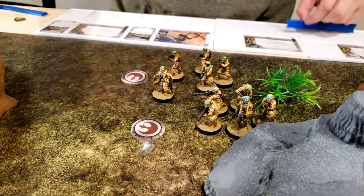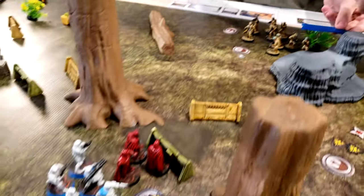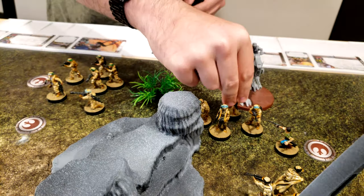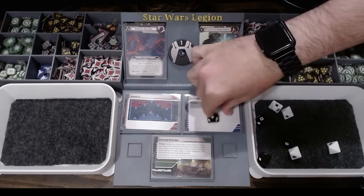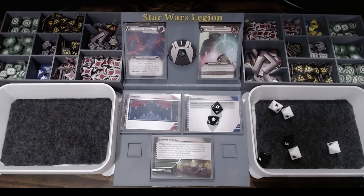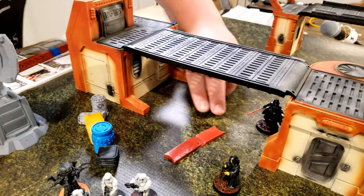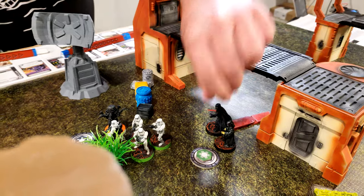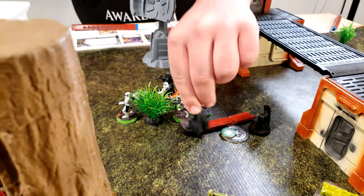These guys are going to shoot then move — they're going to shoot at the Royal Guard. Who's going to go? He's going to come out of hiding, because for some reason Vader was hiding. So he's going to go here and then over to here — that's his turn.